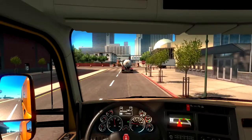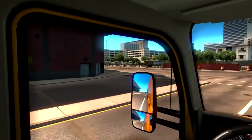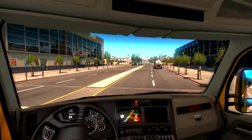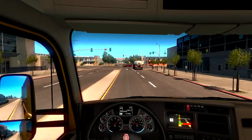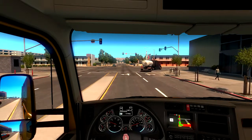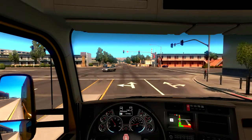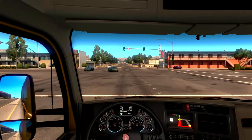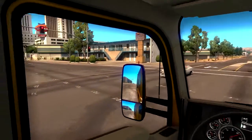Und da geht's nach rechts. Ignoriere ich dieses Stoppschild? Ja, kommt ja nix. Grünampel. Dritter Gang anfahren, läuft. Du bleibst aber jetzt hoffentlich da stehen, du komischer, schöner Alter.